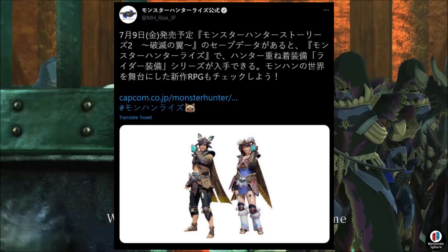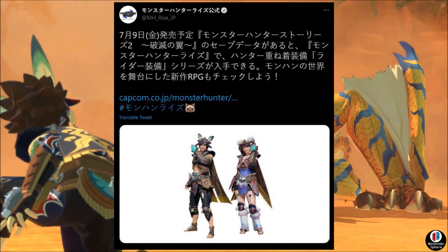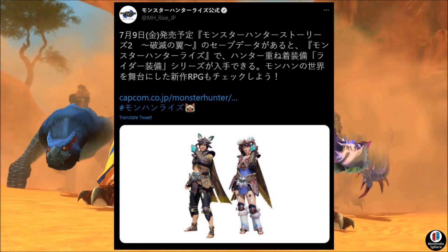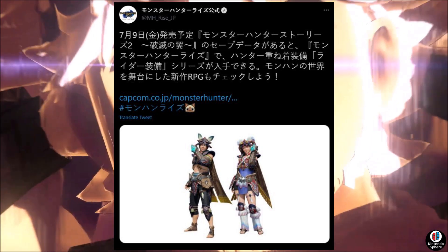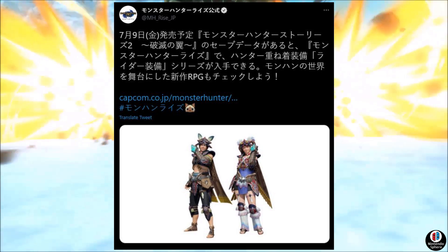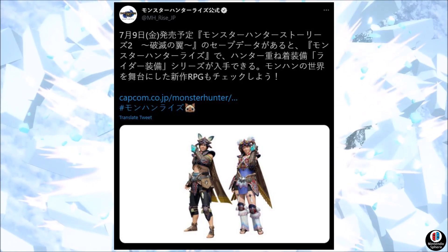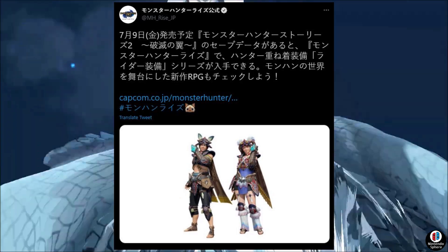According to the game's official Japanese Twitter account, when Monster Hunter Stories 2 launches on July 9th and you create your save file on your system, you'll automatically be granted a download option in Monster Hunter Rise for a brand new set of layered armor. Speaking to the courier in Monster Hunter Rise will give you the automatic option to access it and download your brand new layered set.